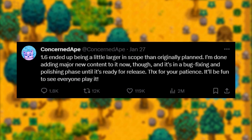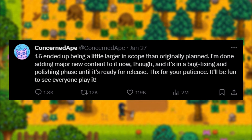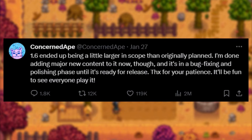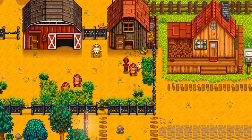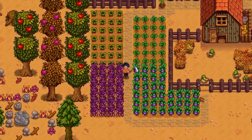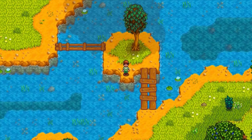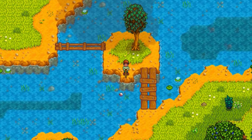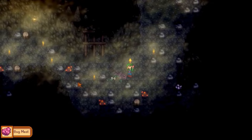Then we have Stardew Valley. In the recent update, Concerned Ape stated that the 1.6 version updates were getting larger in scope than expected, but it is now in the bug testing phase for a 2024 release on PC and hopefully a smaller gap between releases on other consoles. Stardew Valley lets you grow crops, raise animals, and build the farm of your dreams. You can invite friends to join your farming adventure, improve skills in farming, mining, and fishing, befriend over 30 unique characters, attend festivals, and explore mysterious caves. With over 100 recipes and countless customization options, Stardew Valley offers endless opportunities for a cozy farm life. It is available for all major consoles, PCs, and mobile devices, with the 1.6 update planned for 2024.